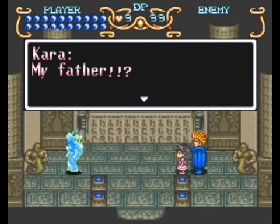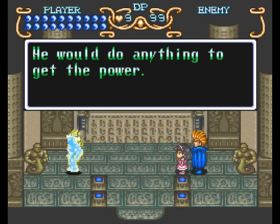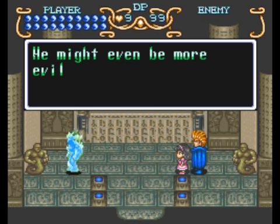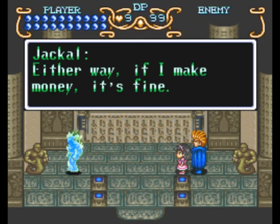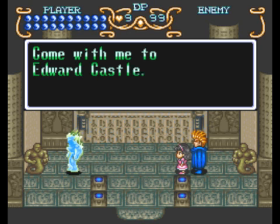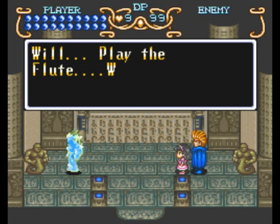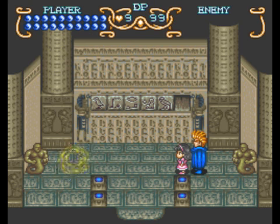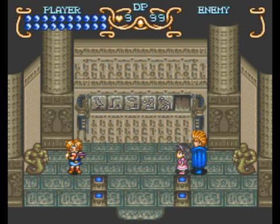Oh no, he was behind the plot all along! I guess so. What are we gonna do now? We gotta get the statues, or we could go to Edward Castle. That voice again. But I'm on fire! We could just transform whenever we want to now, I guess. We gotta play Lola's melody. Maybe the jackal will like our music and he'll let Kara go.